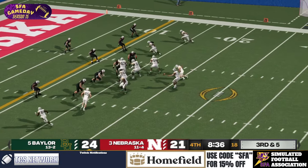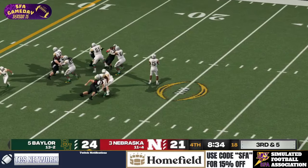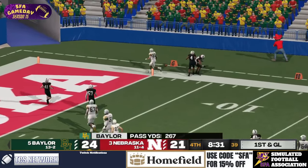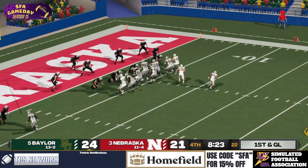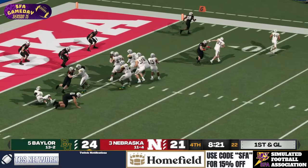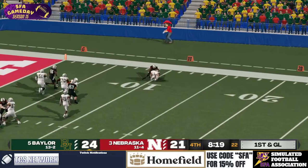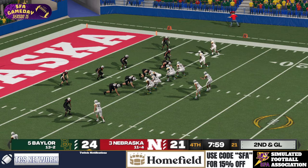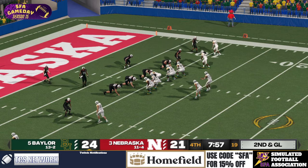Third down here for the Baylor Bears. Sanders drops back — he has the time. He yams that — and that's a first. First and goal. Going to be a throw from Sanders — dumps that backwards. Risky business for Niall. Touchdown! Might cement this.